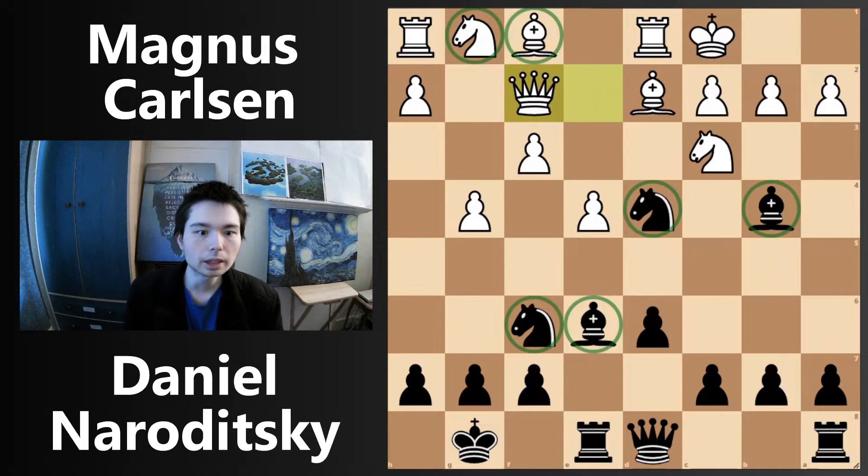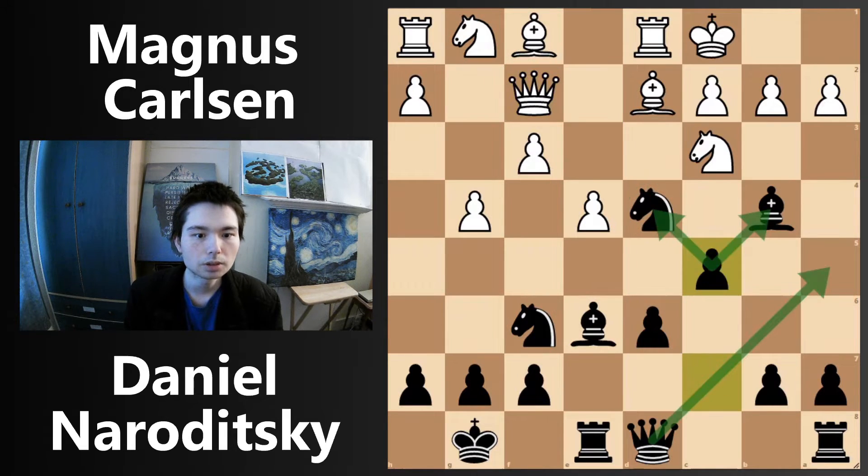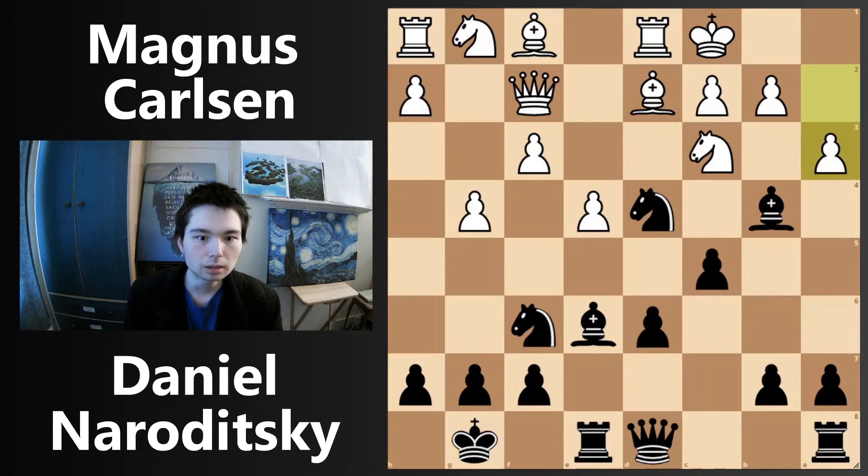Queen back to e2. Knight d4 — a third tempo gain, attacking the queen. Queen goes to f2. If we check out all the minor pieces, black has all four in the game, but white's two bishops are still at home. Black is fully developed, ready for the middle game. c5, defending the knight and bishop, and also the queen can come out. a3 attacking the bishop — black does not move it, he plays queen a5.